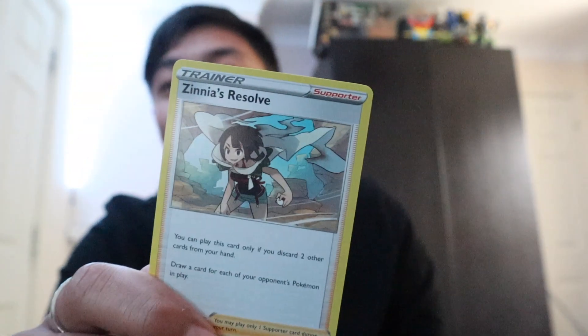We got Zeraora — I think this guy has potential. You just discard two cards and draw one card for each Pokémon your opponent controls, so it's a nice discard outlet. People will be playing this as a replacement for Roxie in the Malamar deck. That's cool. So now we've got three more packs from kit one.